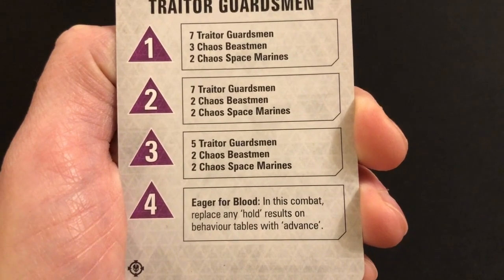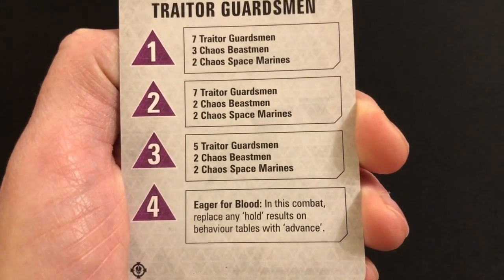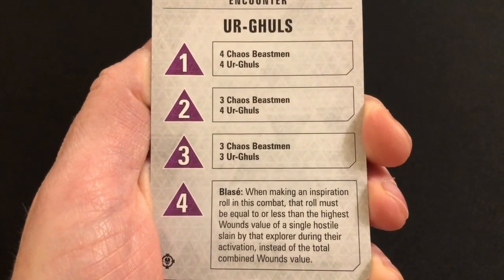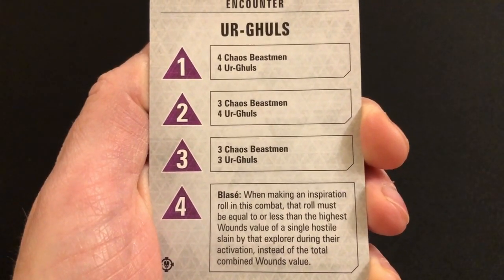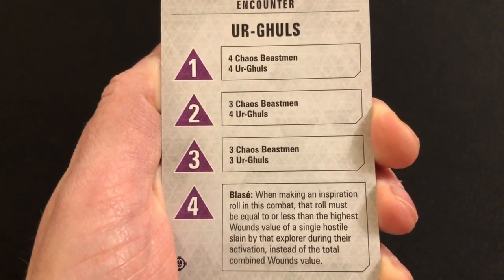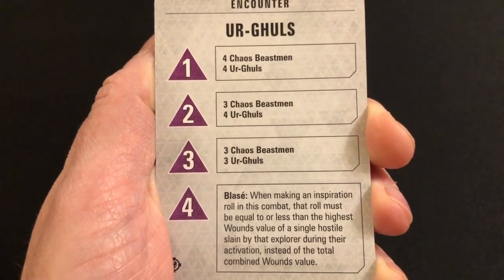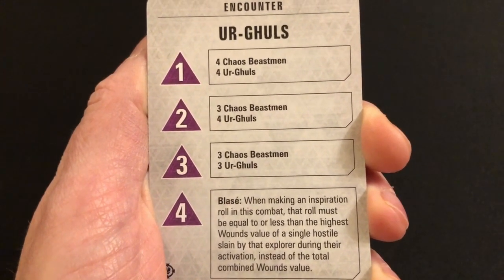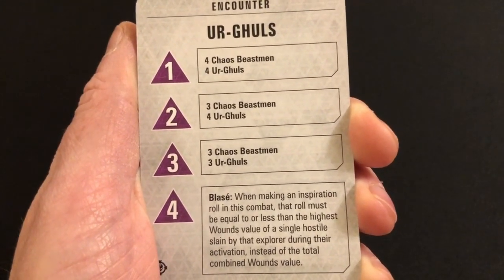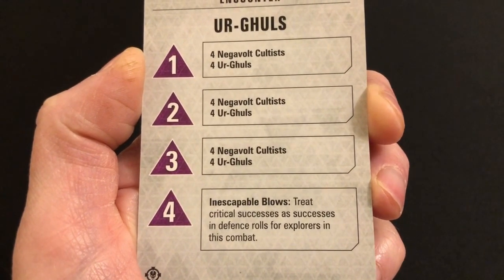'Eager for Blood' — in this combat, replace any Hold results on behavior tables with Advance. This is just again one of those abilities that's going to push the enemy into getting into combat with you — they're going to try and get up close as often as they can. 'Blasé' — when making an inspiration roll in this combat, that roll must be equal to or less than the highest wounds value of a single hostile slain by that explorer during their activation, instead of the total combined wounds value. This just makes it more difficult to acquire inspiration points, which of course are very useful for a number of reasons.